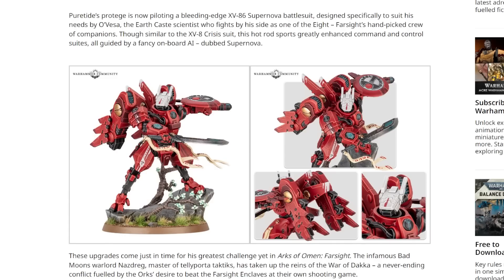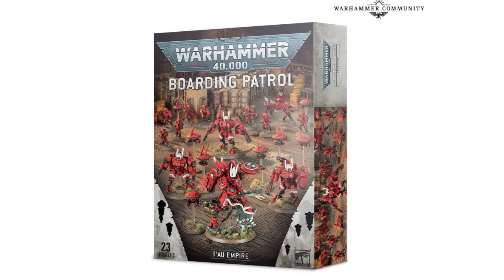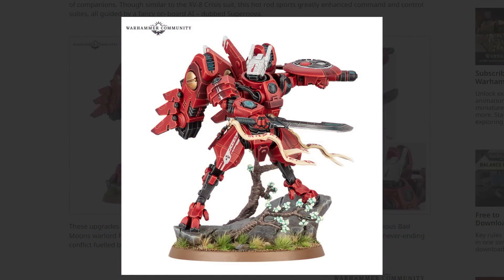There is of course a reason for him having a slightly fancier suit, because it's the XV86 Supernova battlesuit - so cheesy, I love it - designed specifically to suit his needs by O'Vesa, the Earthcaste scientist who fights by his side as one of the Eight. Although similar to the XV8 Crisis suit, a lot of it looks considerably different. He will be getting his own Arcs of Omen book and he's also going to be in a new boarding patrol, which is super interesting. I don't see this being a dual-purpose kit. Either way, this is a fancy lad and I'm liking him a lot - good update.